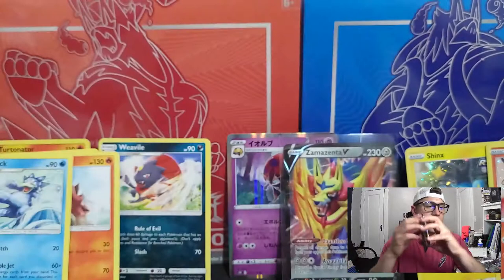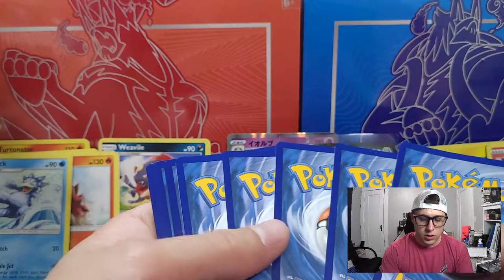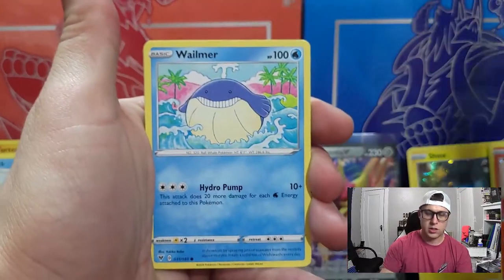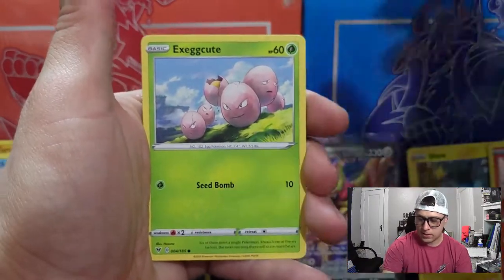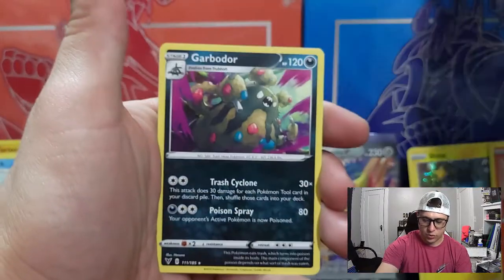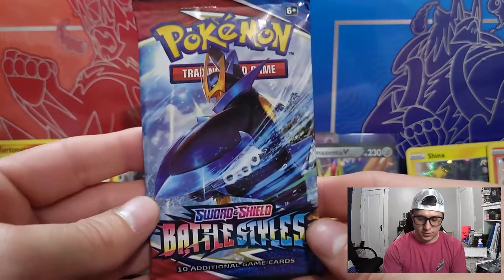Alright, Sword and Shield Vivid Voltage — hopefully we get that Chonkachu! I pulled the Chonkachu on my live stream for the Vivid Voltage booster box — definitely go check that out. Wailmer, Togepi, Togekiss — chat up Reverse Holo, Malamar. And for the rare, we've got a Garbodor. Okay, moving on to the main event.